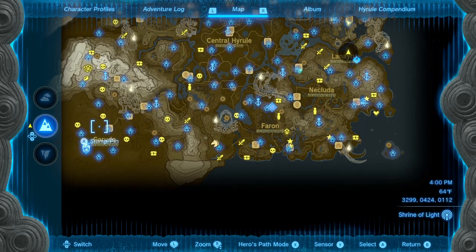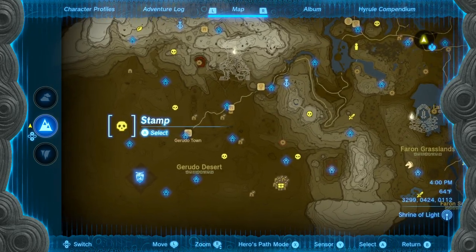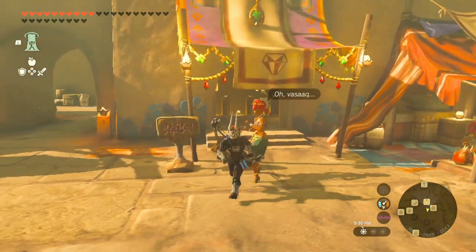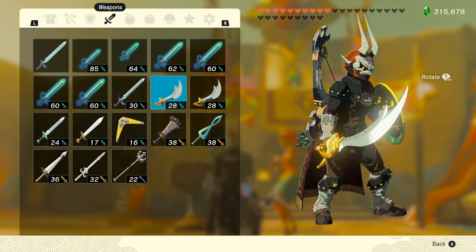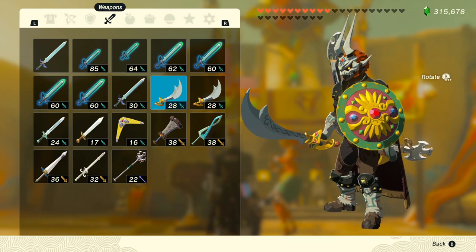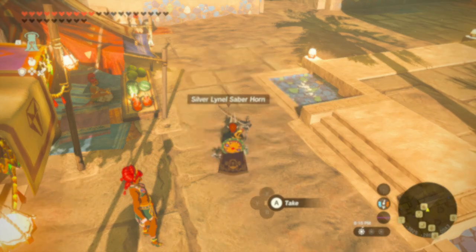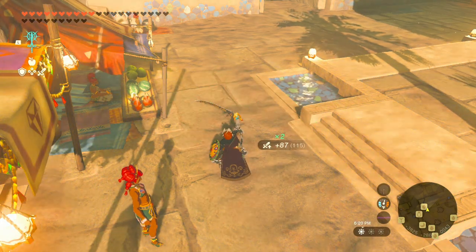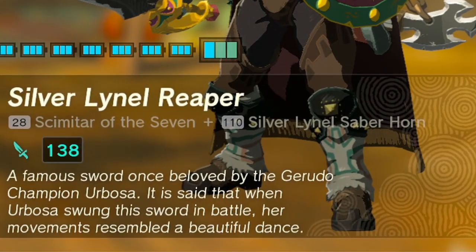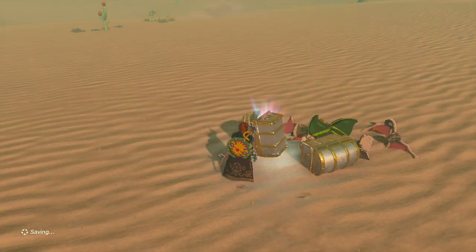If we travel to Gerudo Town once the Lightning Sage has been unlocked, there will be a vendor that needs saving from a Molduga located here on the map. Go ahead and save her, then head back to town where she will be able to craft the Daybreaker Shield and the Scimitar of the Seven — which in my opinion is the most powerful weapon in the game when fused with the Silver Lynel Horn. She will need a Gerudo Scimitar and a Gerudo Shield, four diamonds, and ten flint. The Scimitar will double any fused item's attack power, so if you have a Silver Lynel Horn with a fused power of 55, it will be 110 when you attach it, giving an attack stat of 138. If you don't have either the shield or the Scimitar, you can save-farm any Molduga to drop both items.